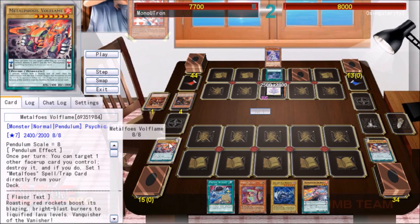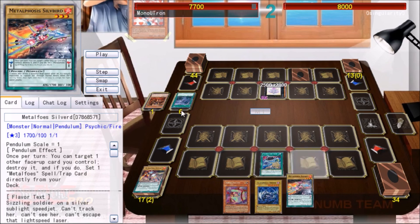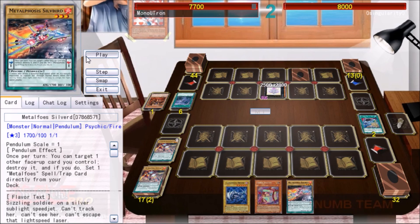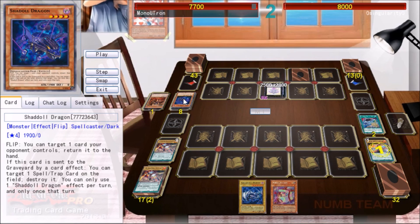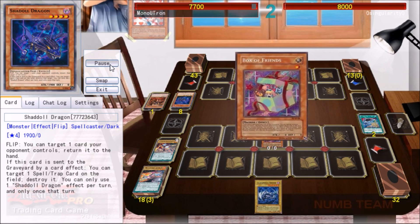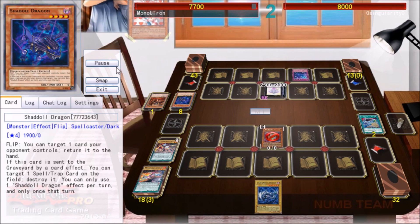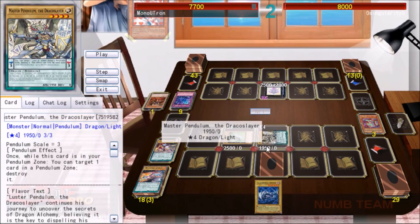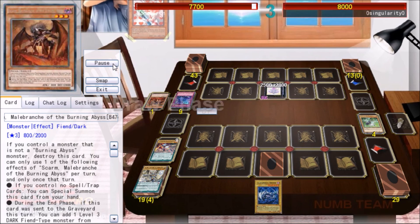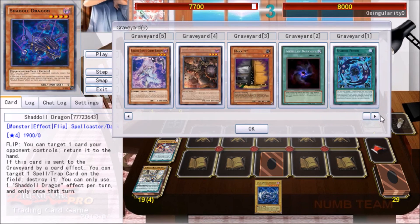Twin Twister is basically the best card in the world against me. I go ahead and set scales because I want to pendulum summon first before destroying things, but here comes Twin Twister. I still have a way to pendulum summon, so I get an eight, set some cards, and go to pendulum summon. However, he uses Beatrice, and then activates Shuall Dragon to destroy one of my spells and traps. Still going to use Steelerin to activate Box of Friends's effect — he Fog Blades it, which is okay. The more important thing is setting Combination anyway. We end up with nothing on board but a Combination set.